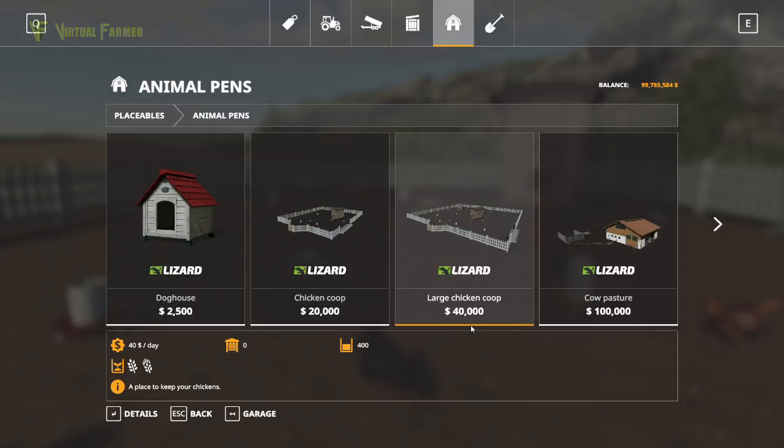The large chicken coop is twice the price at forty thousand. It can hold four times as many chickens — up to four hundred chickens. It costs forty dollars a day. Again it takes wheat and barley and is a place to keep your chickens. So those are your two chicken coop options.